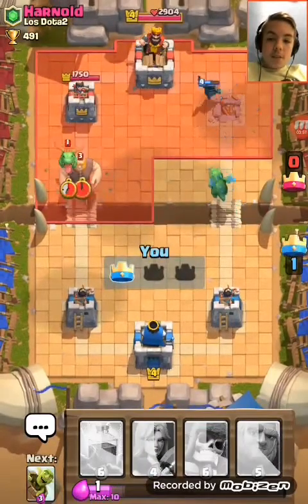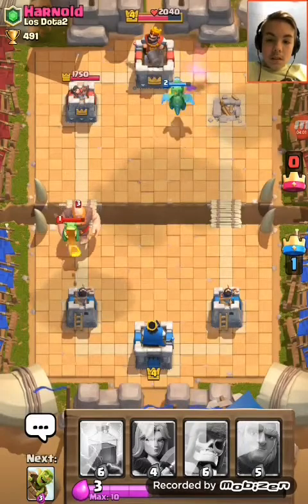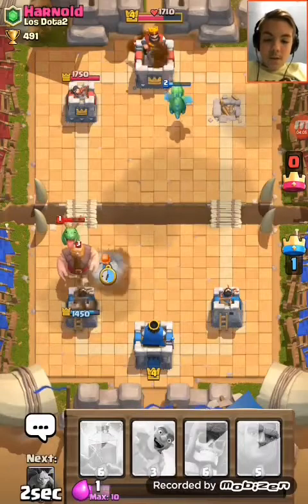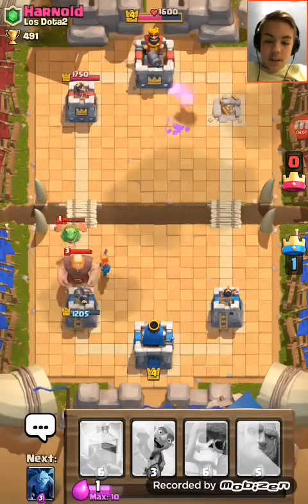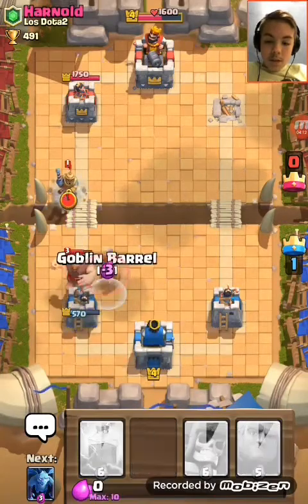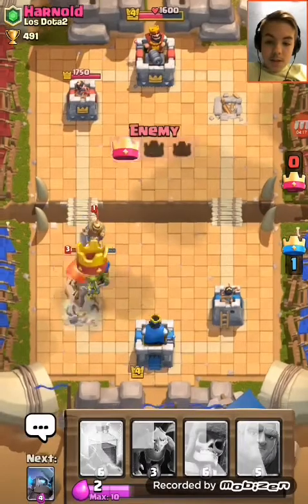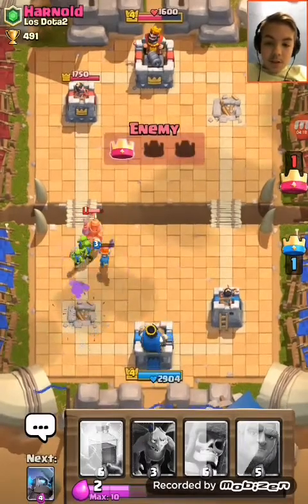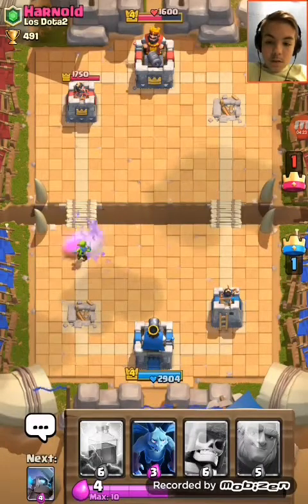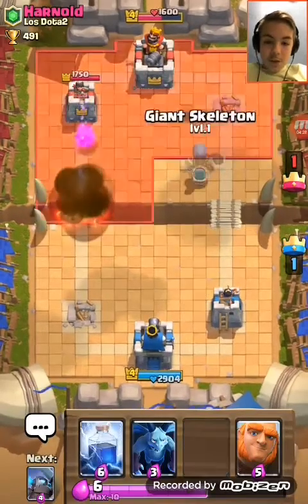Wow, see how good the mini pekka is! Go over there because you can't take anything. And also the goblin barrel — we gotta have as much defense as we possibly can right now because they've got this stupid guy. Good, here we go. We don't want the giant at this moment, we want this dude.